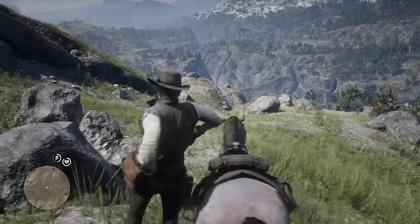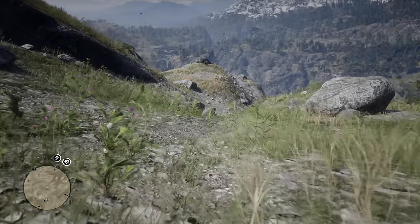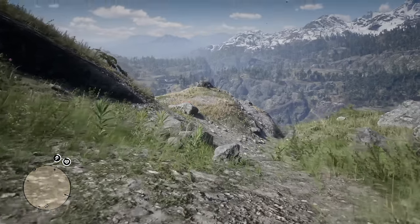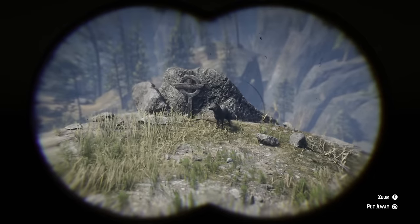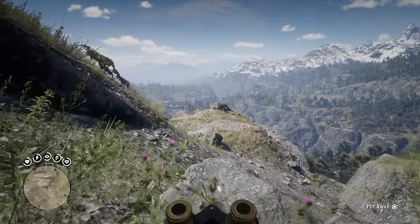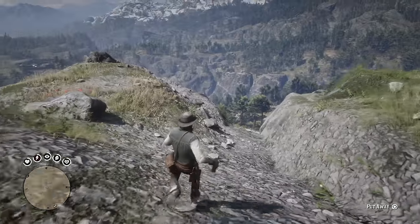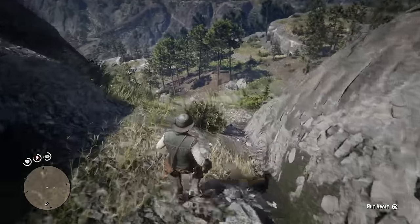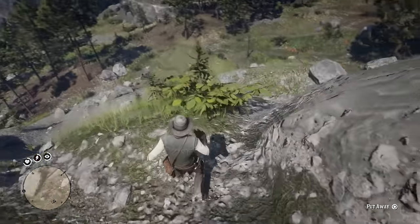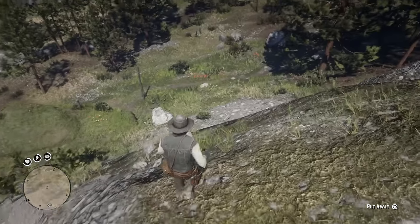I wanted to go back and do some more experimenting with that wolf or coyote. Number one: what was the distance at which it would start running away, and is there a way to prevent it from running away? If this is Arthur's spirit animal, would he be able to interact with us? As soon as you get relatively close to the grave, the wolf or coyote runs down this embankment, and there's really no way for you to catch up with it. It just runs off, and there's no way to possibly catch up with it.